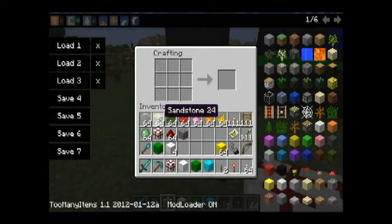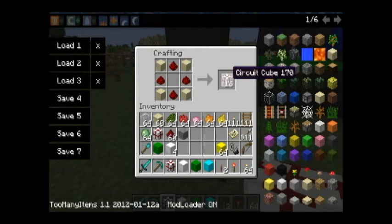Basically, the primary ingredient for even just the primary circuit block — the primary redstone circuit block — is actually just sandstone. We'll go ahead and do that, put some redstone there, and you'll see that it generates 16 circuit cubes.